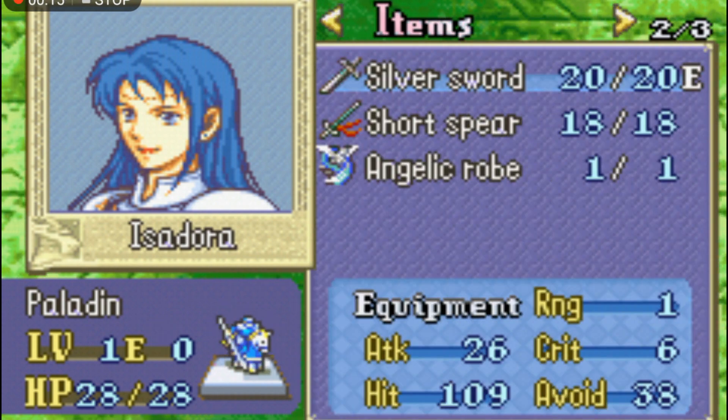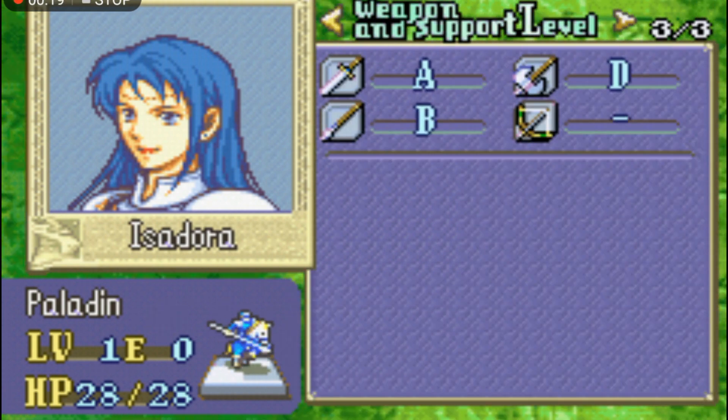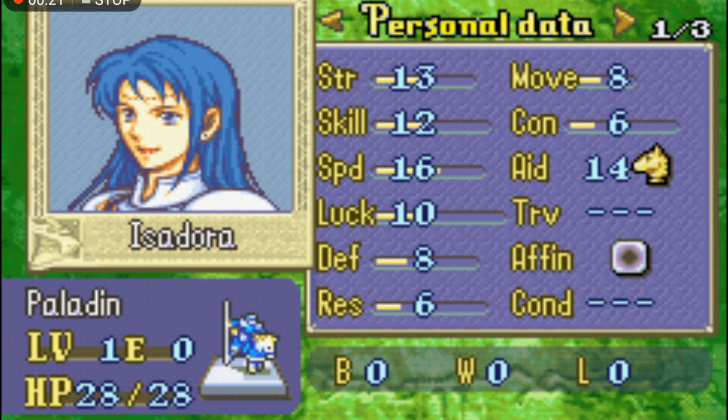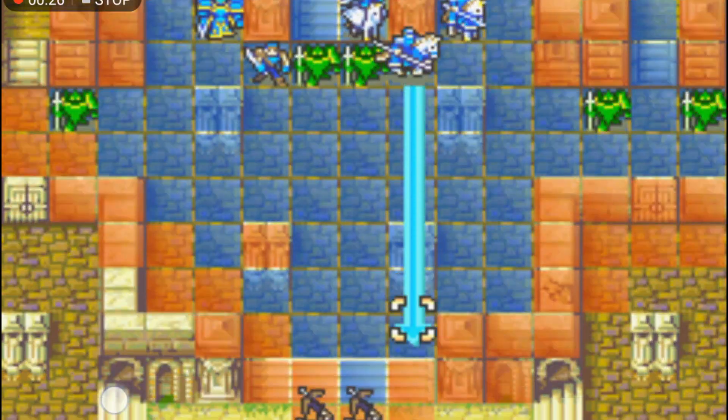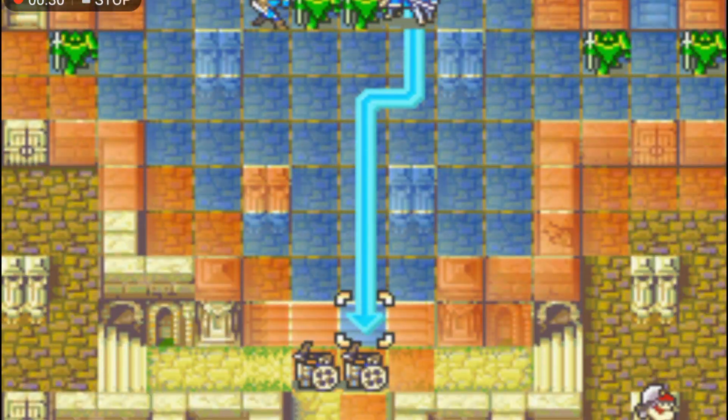Isadora is a pre-promoted paladin who joins in the mid-game of Eliwood or Hector's story in chapter 21 and 22 respectively. Being a paladin already gives her a significant advantage, as it is already an extremely good class with high movement, access to the entire weapon triangle, and very good offence with decent defences.